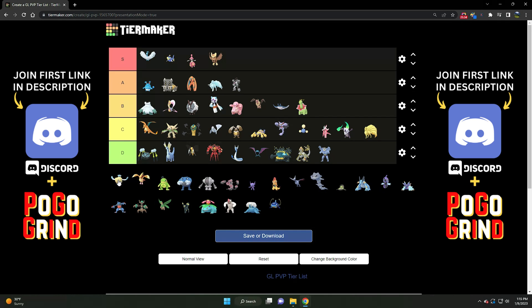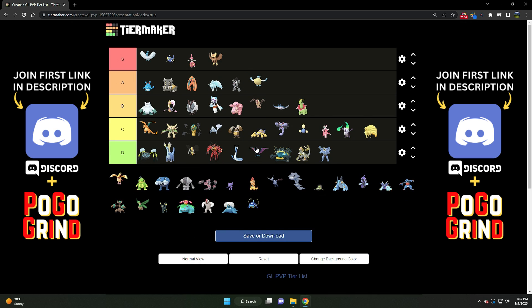Speaking of A tier — Pelipper. Very, very, very good right now. Solid A tier for sure. The Wing Attack buff really put Pelipper right back on the map. It fell off for a couple of seasons due to Weather Ball being nerfed, but they more than made up for that with the Wing Attack buff. Pelipper is very strong — not the bulkiest — but I would say the third best flying type overall in this meta right now.